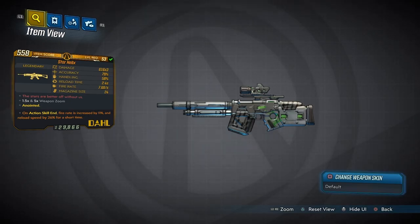To get the most out of this weapon, you want to be close range with your enemy, so you don't have to worry about missing your shots as much. It's kind of something similar to the Dictator. The red text on this weapon reads: 'The stars are better off without us.'